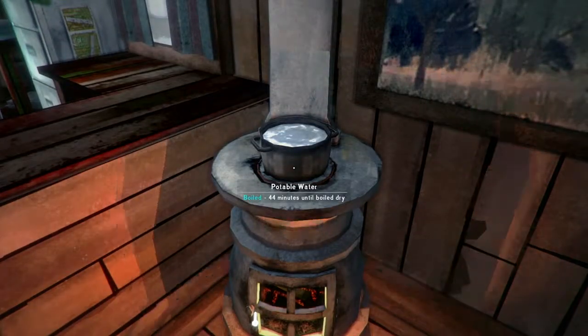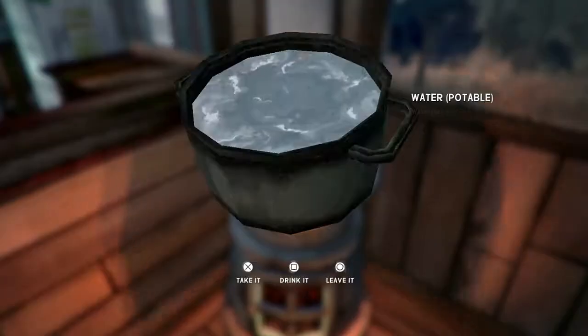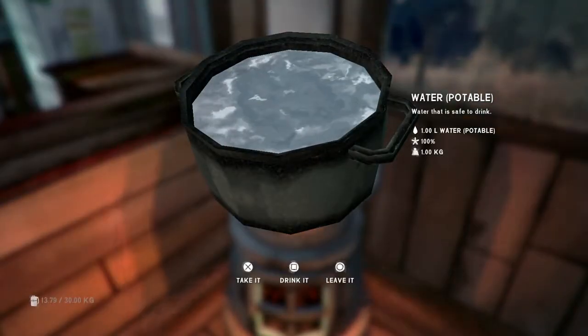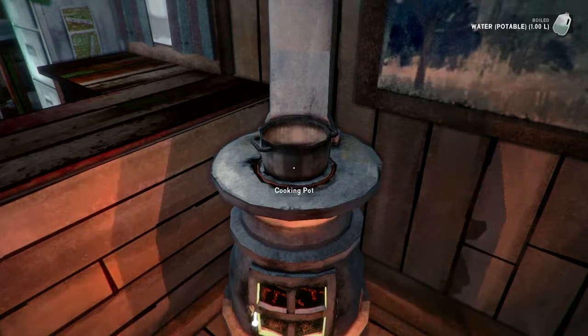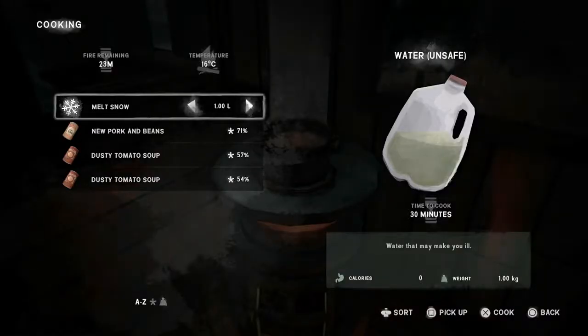Now if I left this for another 45 minutes, it would just boil dry. So I press X and I can either leave it, drink it, or take it — and I will take it. The pot empties. Let's just take that pot. I pressed X to select it, and I can press square to pick it up.